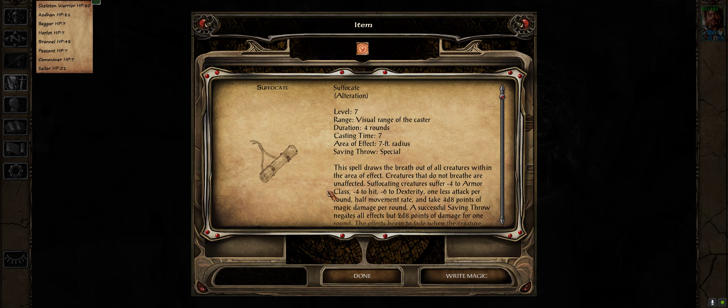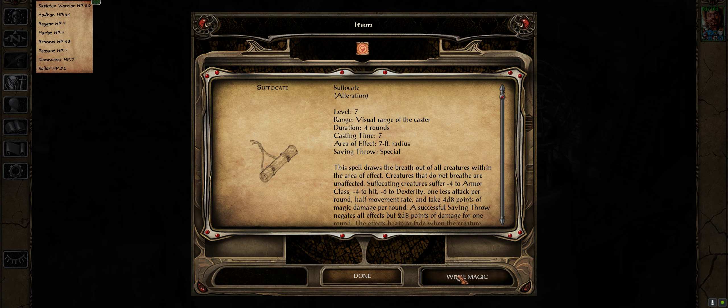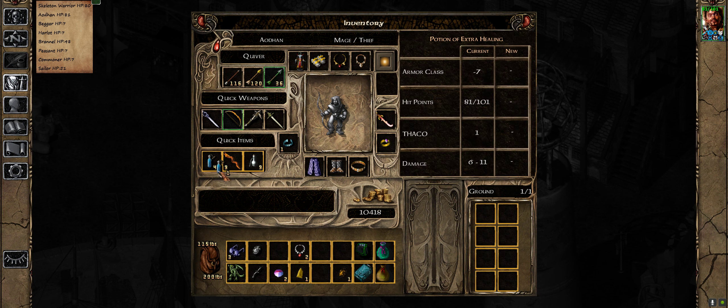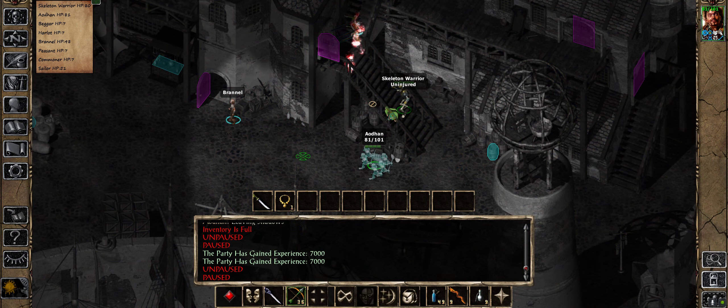Suffocate - I think this might be another Icewind Dale spell. Level seven. It gets all effects on a failed save - minus four armor class, minus four to hit, minus four dexterity. That would be great if it would land, but you'd need it to land. Level seven is an expensive slot - it's a good spell. I prefer being totally immune to a single element than partially immune to all of them.